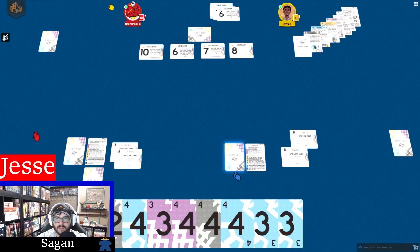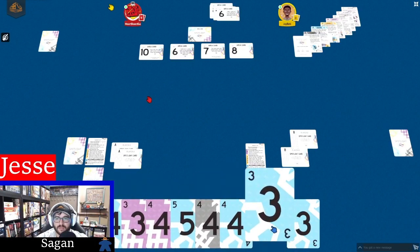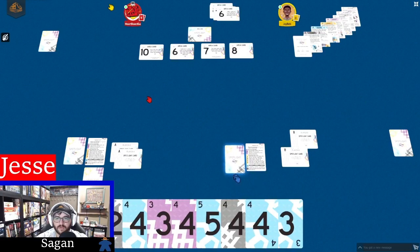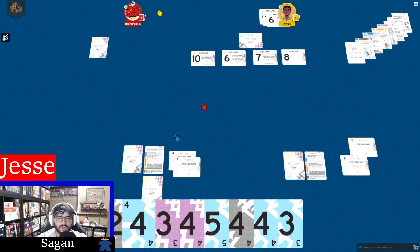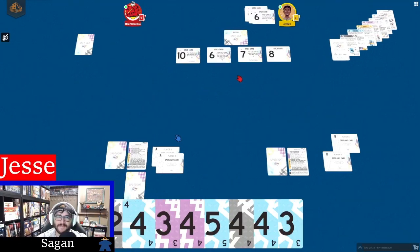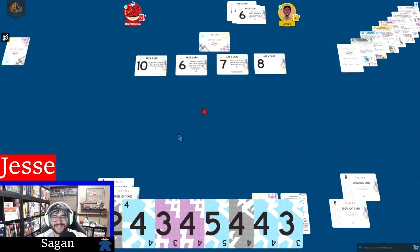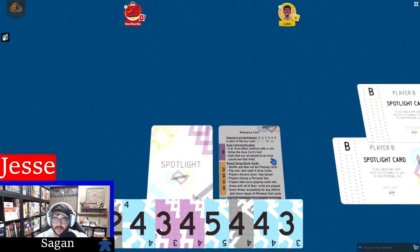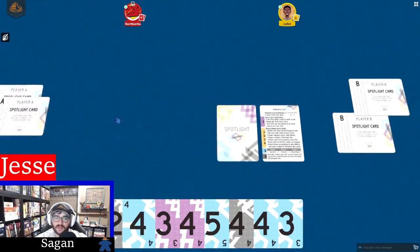I better figure out what these area cards do before I start doing anything. Play the second and fourth card to this area face down - ooh, intrigue. Subtract one value from cards played in this area that are the only suit of that card. The suit with the lowest total value wins this area. Makes sense. So we're discarding just one then. Which is going to be this one. And then the scoring card for this round, I suspect I'll throw down this one.